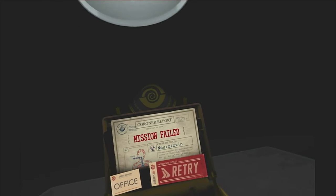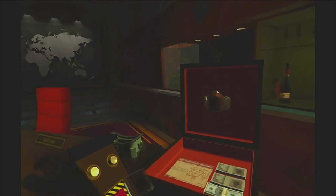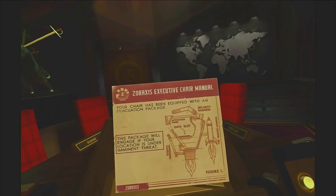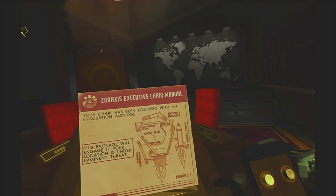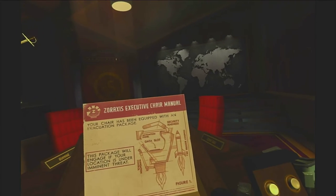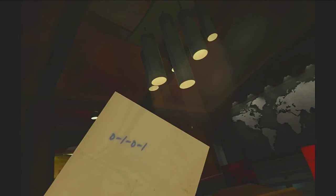Can't reach it. Get the gas mask first. Okay we're back and we got the gas mask thing open — that's what the key was for. There's paper in there as well: 'This package will engage if your location is under imminent threat.' Your chair is like a rocket chair — a rocket chair! On the back of the paper: 0101.